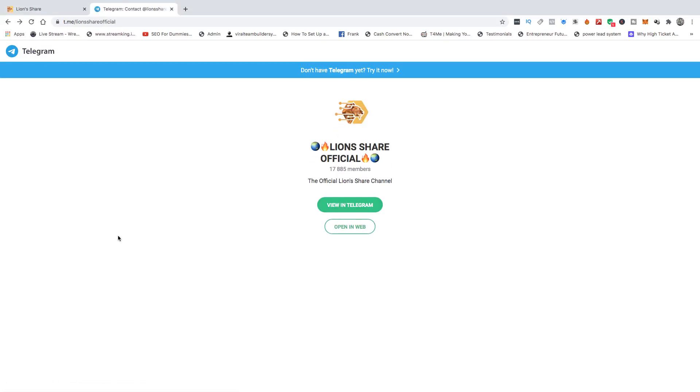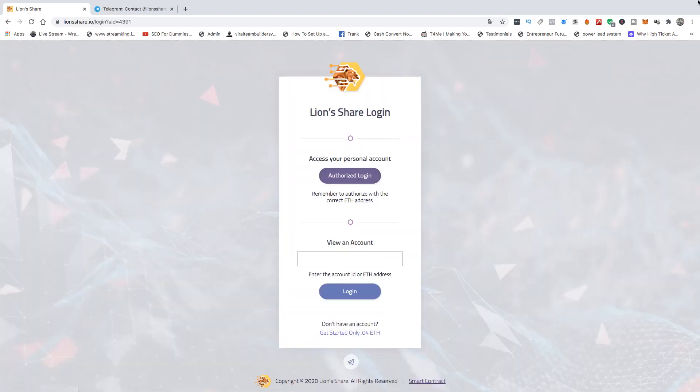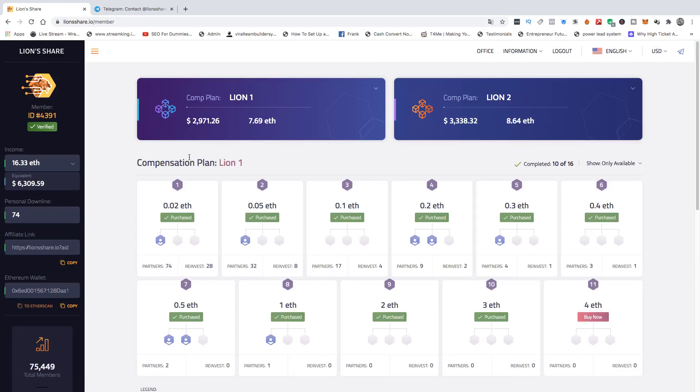Just in case people don't believe this account is mine — I know there are bad actors out there pretending accounts are theirs when they're not. If somebody can't log into their own account and get it authorized by their MetaMask wallet or whichever wallet they have, then it's not their account. So yes, I have upgraded to slot 10 in Lion 1 and slot 10 in Lion 2, and this is my account — I'm going to authorize the login. Authenticating... please wait. Here we are — you can see this is our account: Wealth Builders Elite.